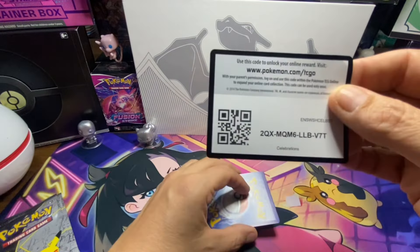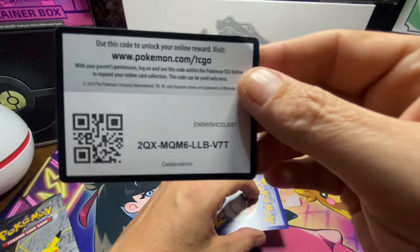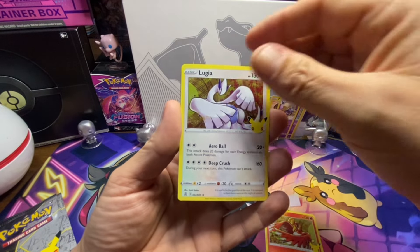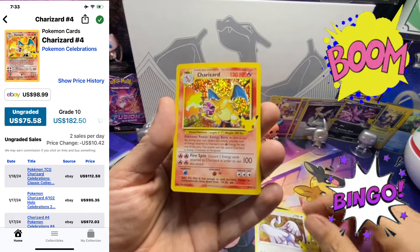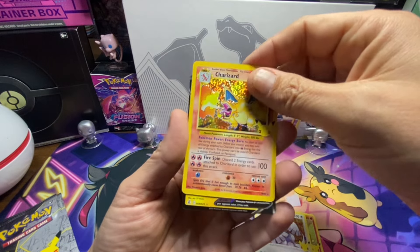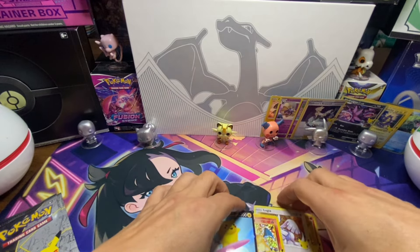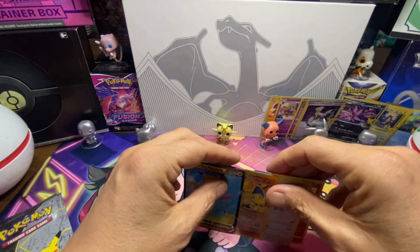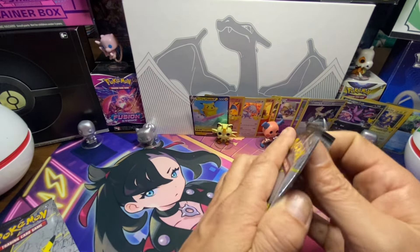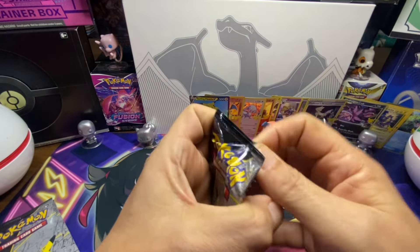Here we go on the next one. If we get a Charizard, we'll be lucky because this series doesn't have a Charizard — not that I've heard of. We got Ho-Oh, Lugia — he's awesome — and Charizard is in the house, guys! We got a Charizard. I thought they didn't have a Charizard. And we got Surfing Pikachu. This is an awesome pack. We keep all of these — we don't give away Charizard. These ones are not up for grabs; they don't come with the regular promo.